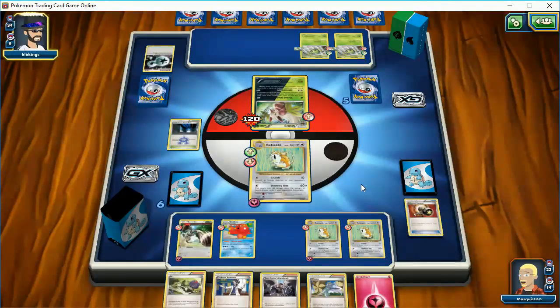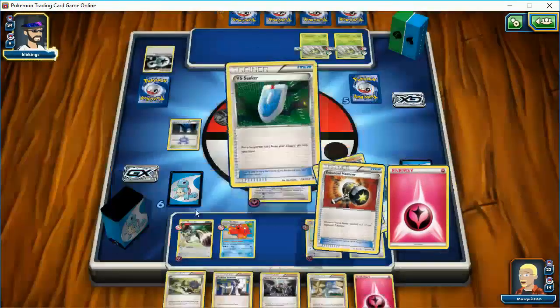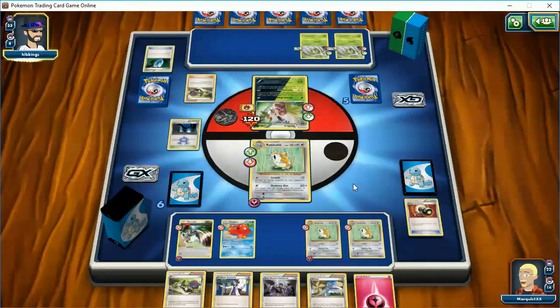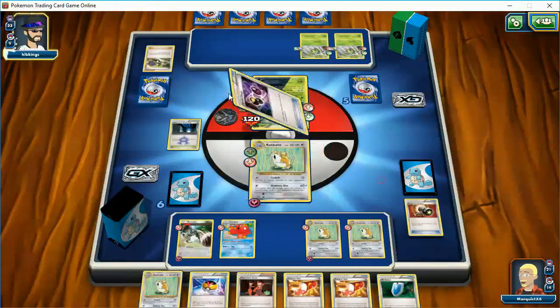It matters for him if he wants to knock my guy out. Bursting Balloon — so he's going to knock me out if I try to take this guy out. Of course, I could play the Winona, but I think my other Raticates are here. We're getting N anyway — going to get a new hand. So my opponent is looking for Double Colorless. Special Charge — that's bad news.